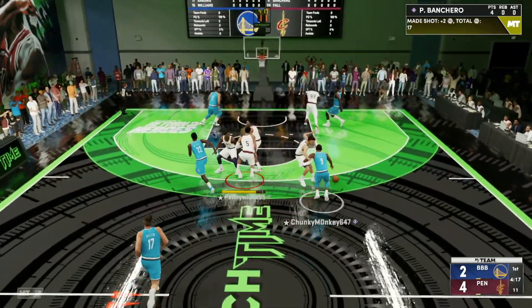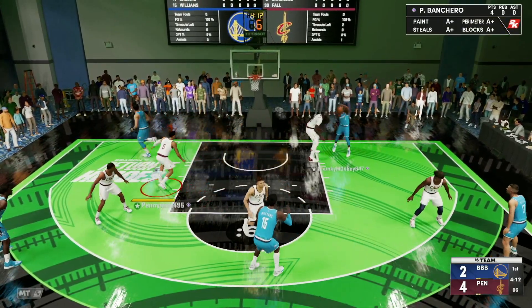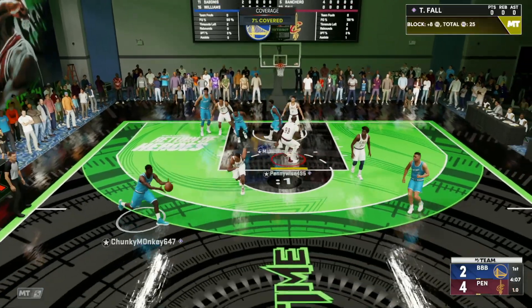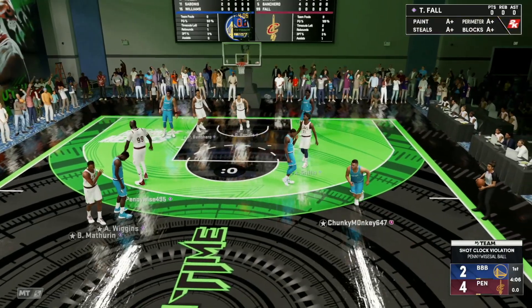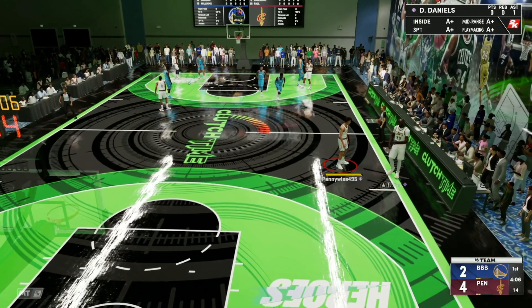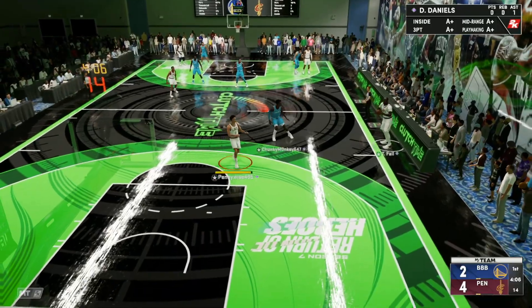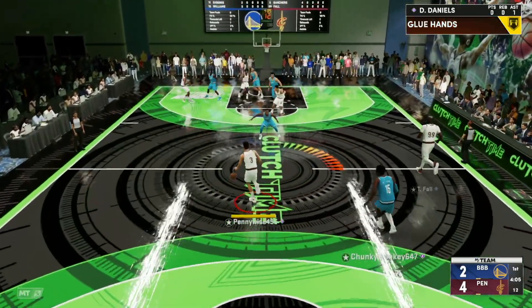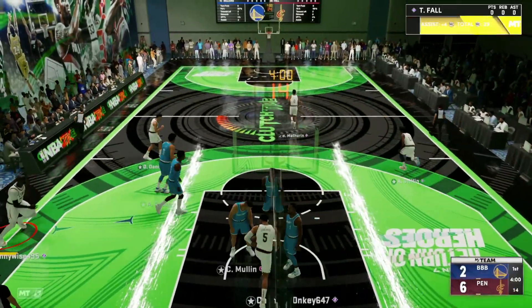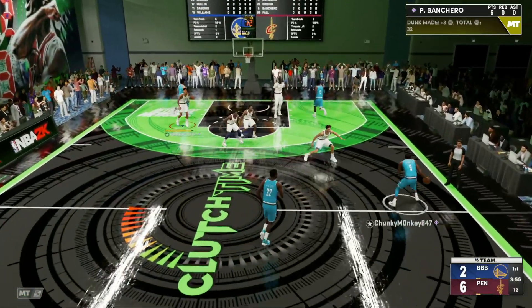We're gonna have to abuse Sabonis on the outside and attack him going to the basket. Gotta play some good defense here. Good defense from the squad, and Dyson Daniels with the defense — that's a great defensive possession as we have a two-point lead. I will say the card does look a little bit underwhelming. I thought he was gonna be a lot better, but it really didn't look like they gassed him up. We're trying to find Paulo on the inside — he's gonna be really, really good at going to the basket as he's got an early six points on this clutch time game.